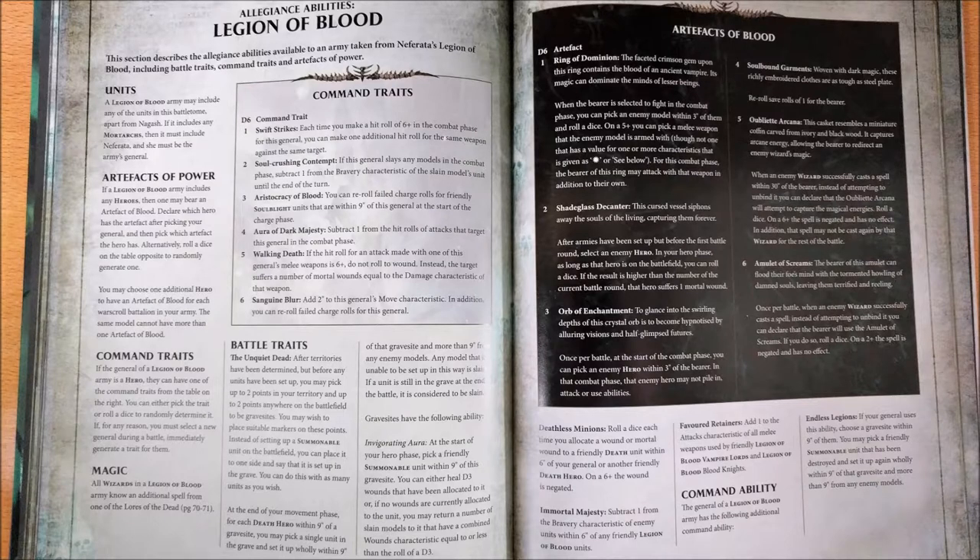The fifth command trait is Hulking Death, which says that if the hit roll for an attack made with one of the general's melee weapons is 6+, do not roll to wound — instead the target suffers a number of mortal wounds equal to the damage characteristic of that weapon. This is a really good command trait for models with a great number of attacks and a great damage value per attack. Moreover, if the general has the keyword Vampire, the battle trait Favored Retainers also grants an additional attack for each melee weapon. However, this command trait does not apply to the Zombie Dragon, for example, so keep that in mind.